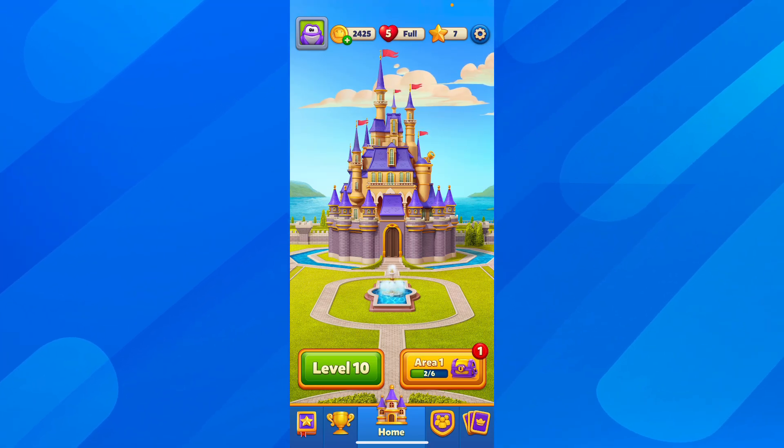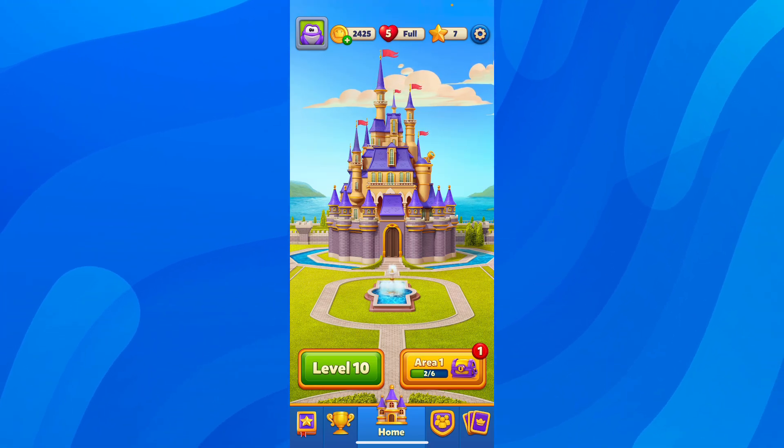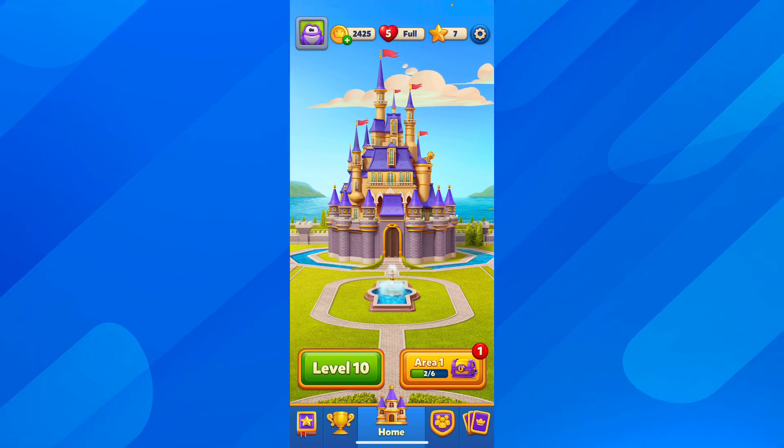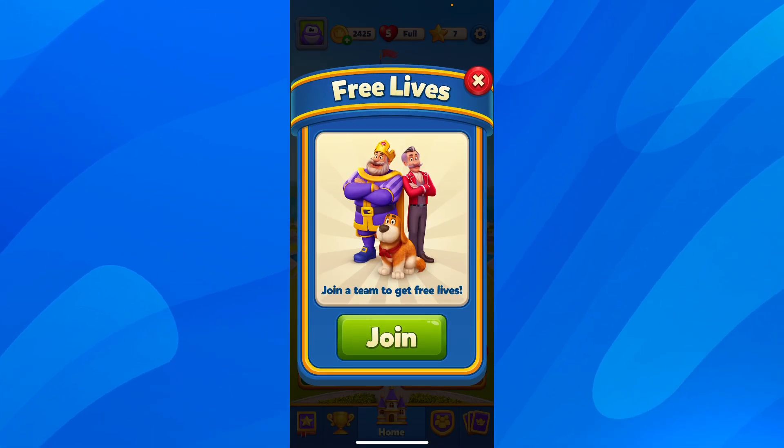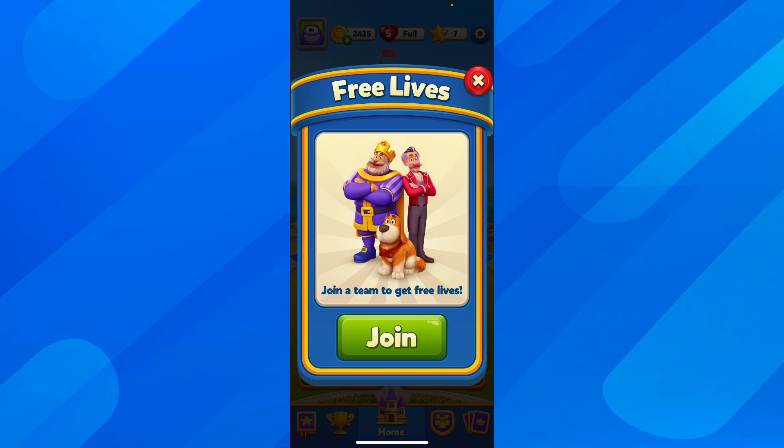Hi everyone, in today's video I'm going to show you how to get more lives in Royal Match. So if you tap on your lives, you're going to see that you have this option here to join a team. This is the best method to get free lives.